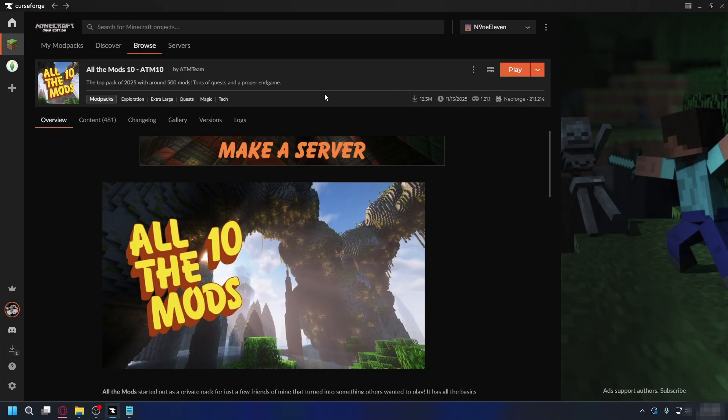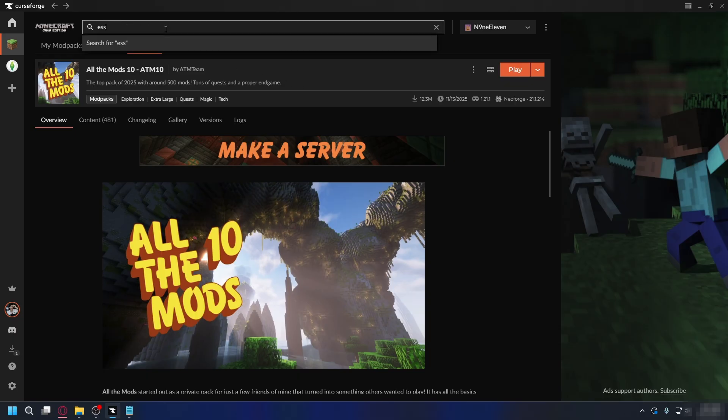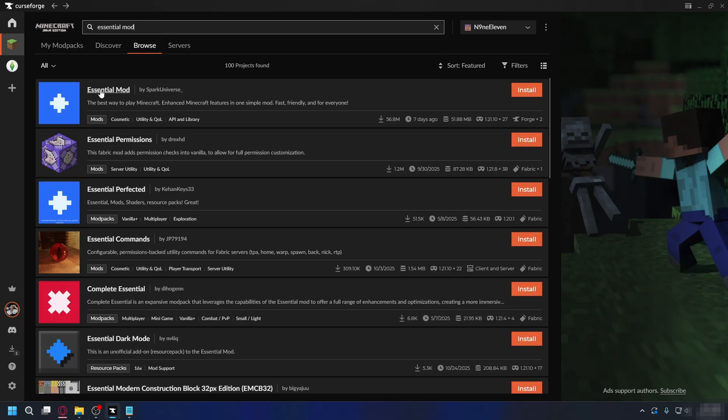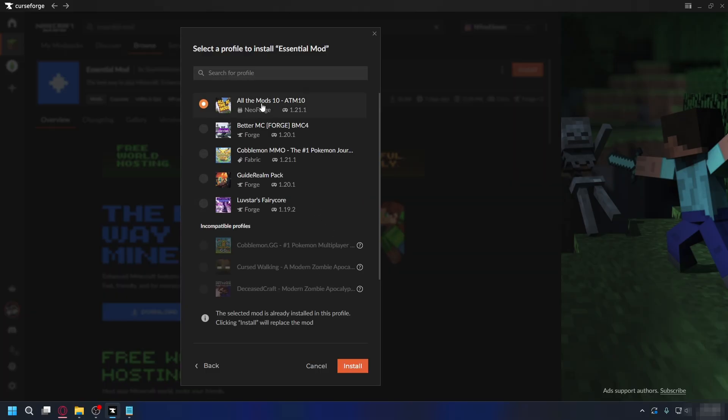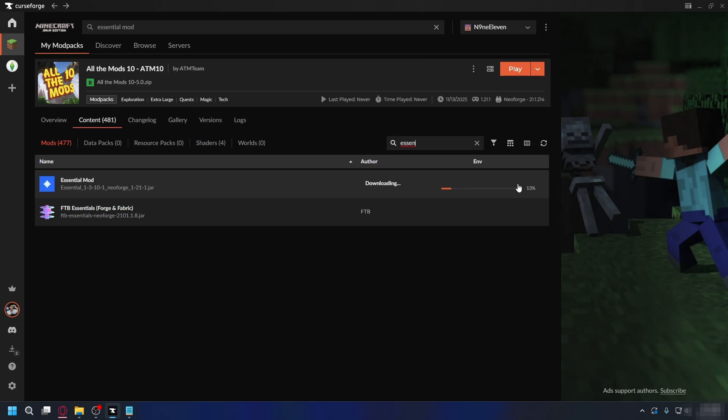The next step is to install the Essential mod to your modpack so you can play with your friends. In the search bar, type in 'Essential mod', press Enter, and install 'Essential' by Spark Universe. Click on it to go to the mod page, then click Install, select a profile, select the modpack you want to use, and click Install. It will download and install to your modpack.